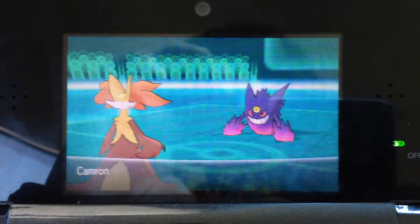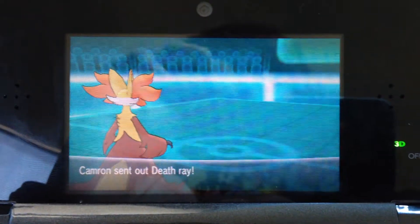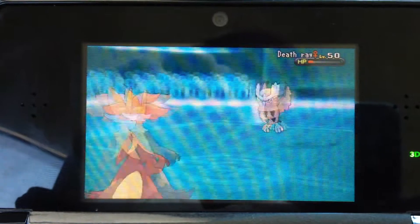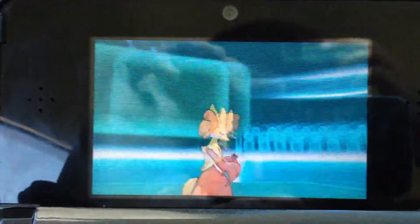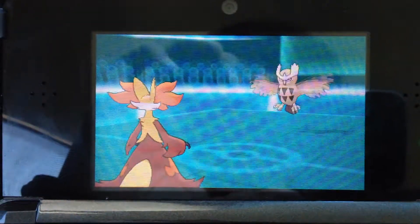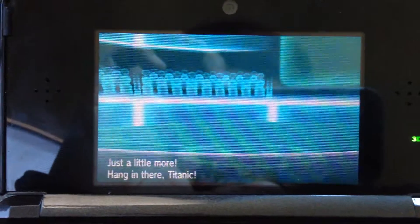I send out my Delphox and he retreats and sends out his Noctowl. I just went for the Psyshock because I'm pretty sure I can hit anything that comes out with it, and it did a really good job. I'm just gonna Calm Mind right here — Calm Mind looks pretty cool, I love the animation of it, he's so intense. I Calm Mind up and he goes for Fly, but I can't hit him now that he's gone. I don't want to take a hit from Fly since my Delphox is pretty fragile.